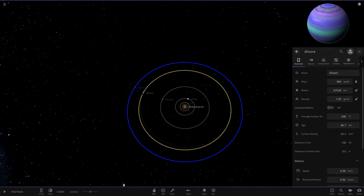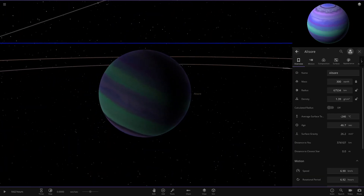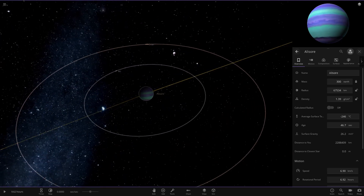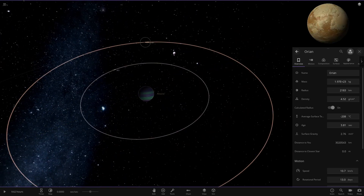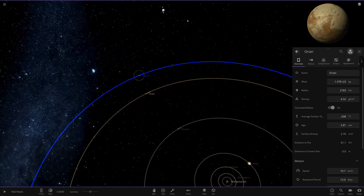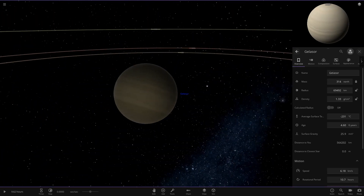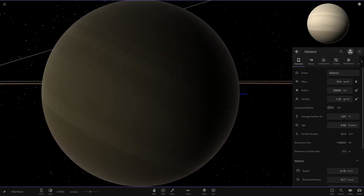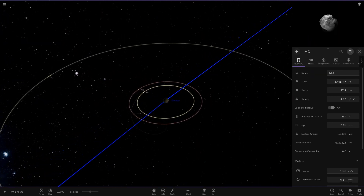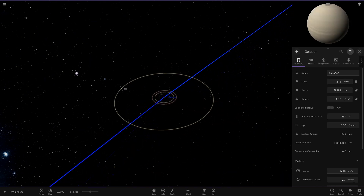Now we have Alisor over here — a nice turquoise and mint sort of green colored one, with lavender sort of purples in there as well, and a couple of moons. Then lastly we have Gellasaur, which is a Saturn-like object in appearance — it almost looks like a custom Saturn. It's got two more regular bog standard moons and another one over there.